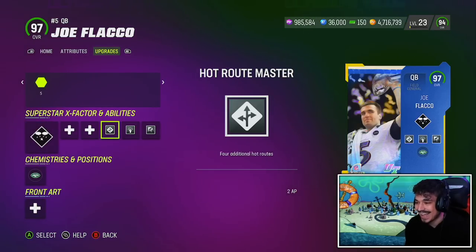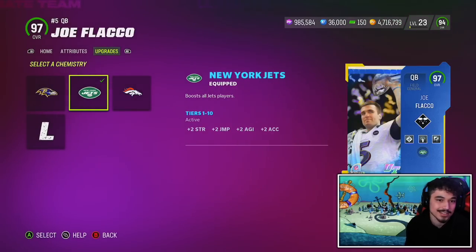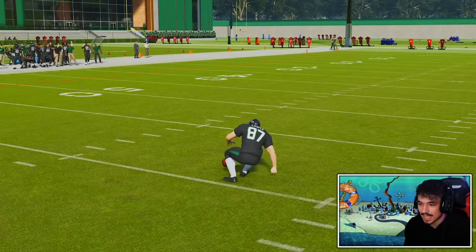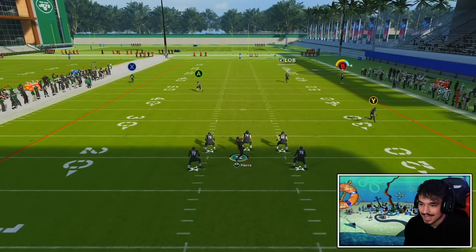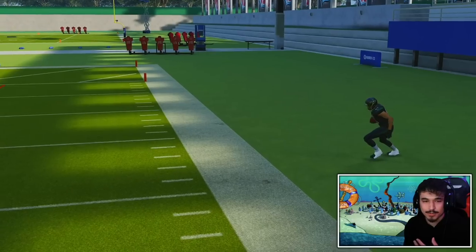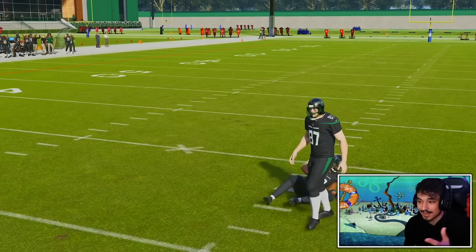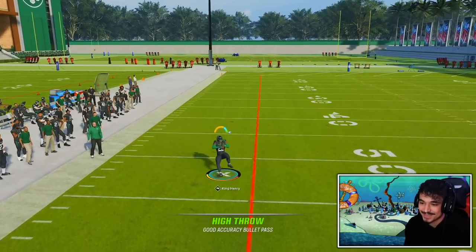Let's hop into practice mode with Joe Flacco. By the way, yes he does get Legends chems even though he didn't technically retire — he is a Legends card. Here he is without Gunslinger. Slinger 1 short to mid without Gunslinger is by far the best release in the game. My one gripe with Slinger 1 is the deep pass lead release — it feels a little slow. But short to mid, this just cooks. Look how quick that ball gets out, and that's with no Gunslinger. You need Gunslinger to make a lot of releases look that fast, and this is just a 4 AP setup.